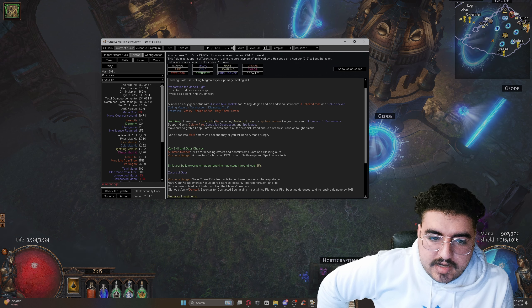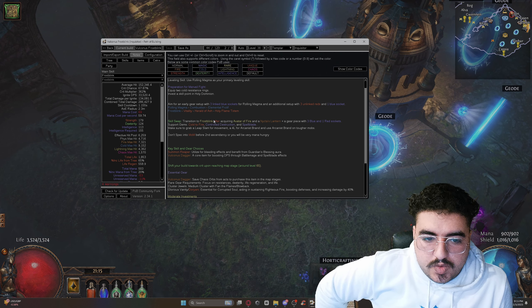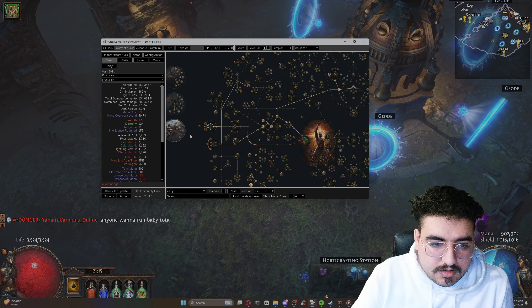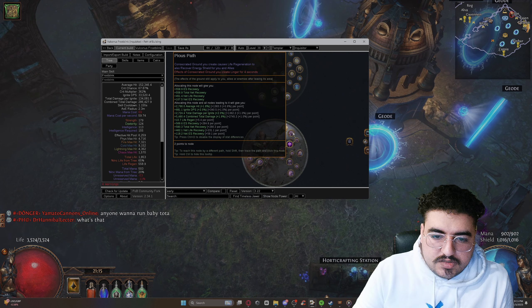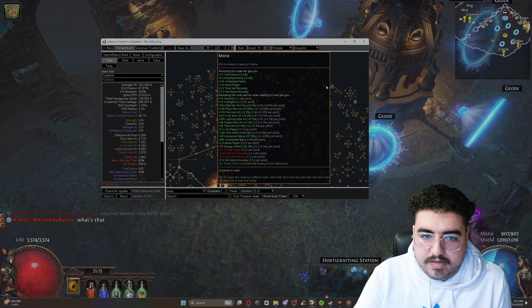Once you're around level 41, you can equip the Nictus Lantern and transition over to Frost Blink. Don't spec into MoM before you get your second ascendancy, which is the one that causes Consecrated Ground to also recover Energy Shield for you. You won't be that mana-starved or Energy Shield-starved because you're also going for Eldritch Battery.